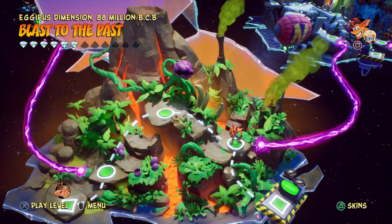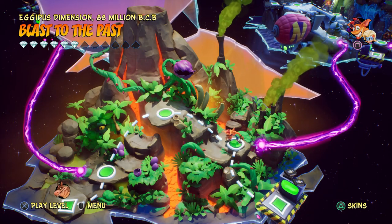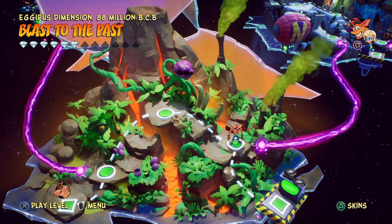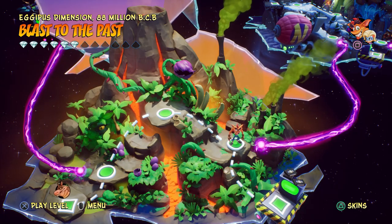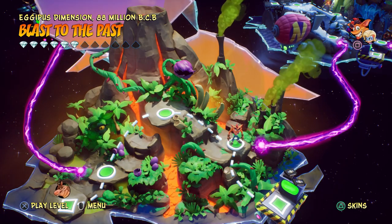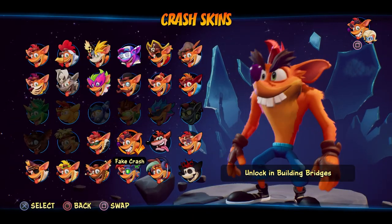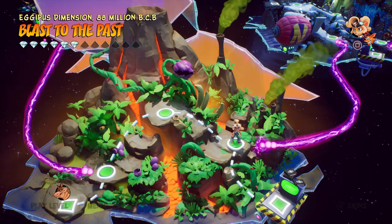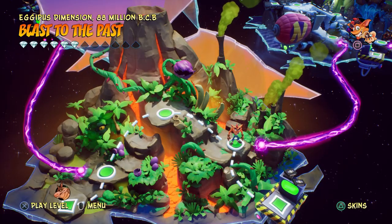Hello everyone, welcome back to Crash Bandicoot 4: It's About Time. Today we're moving forward with more inverted levels, this time in the Egyptus dimension. This was a really fun world the first time through, so I'm definitely excited to check it out. We'll be using the Fake Crash skin, maybe in combo with Coco and the Fake Coco skin — we'll just hop back and forth.